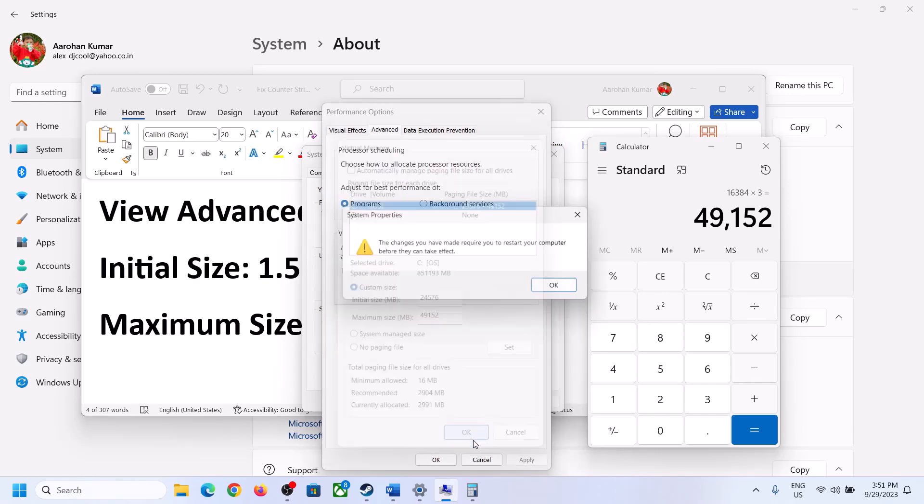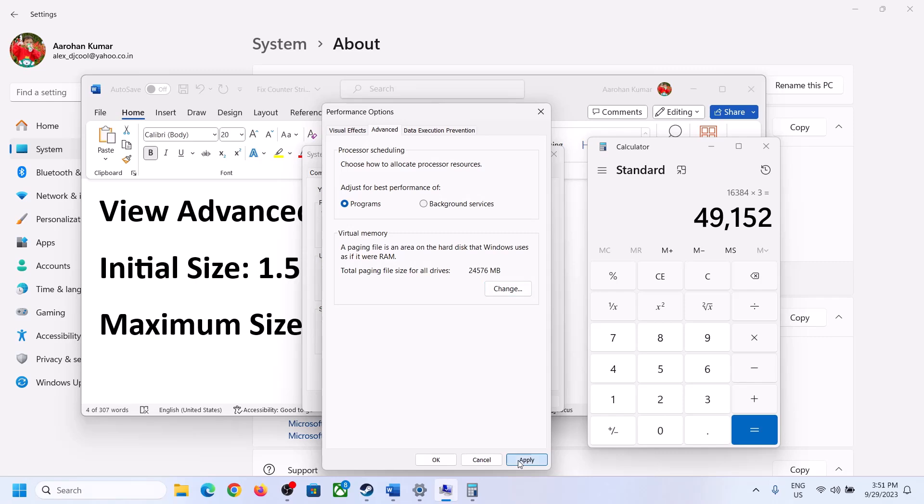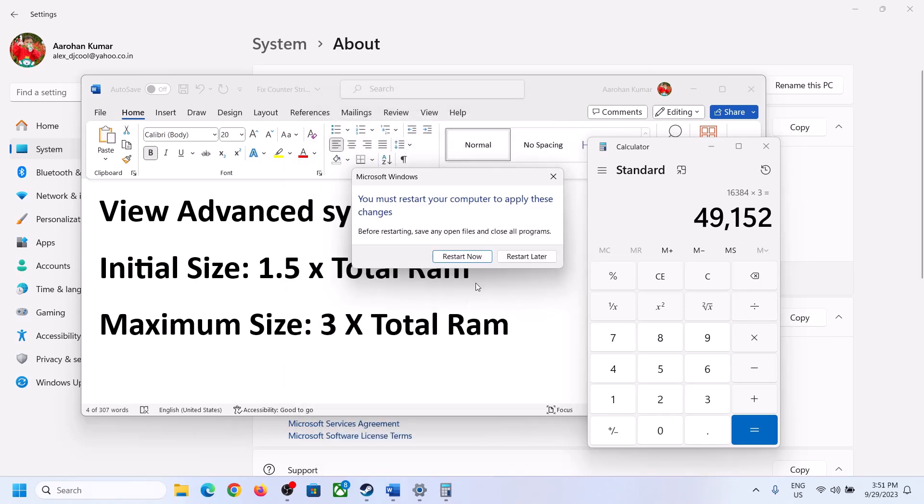Click Set, then click OK, click Apply, and click OK to close all windows. Make sure that you restart your computer after making this change.